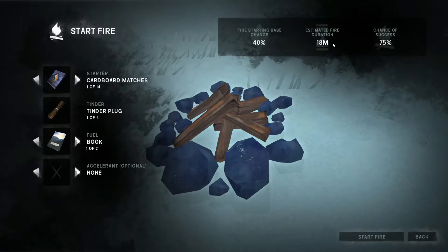It shows up here the base chance, the time it'll take to actually make the fire happen, and the chance of success. If you use an accelerant, that makes it almost always a 100% chance, and is really helpful for when you're out in a storm.